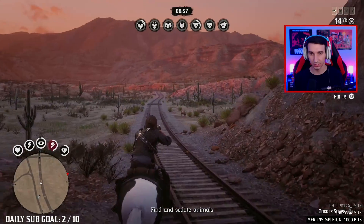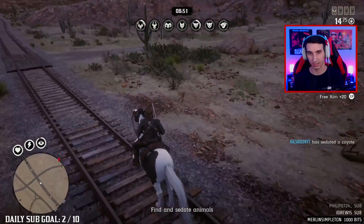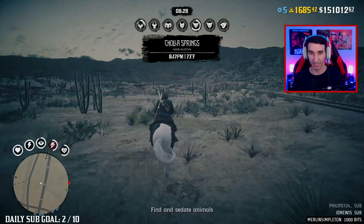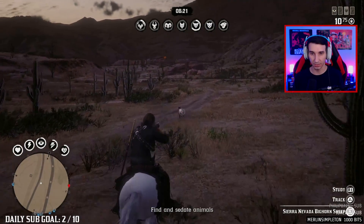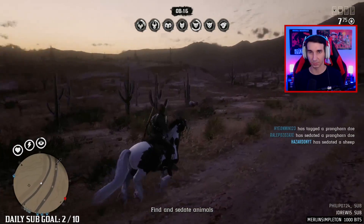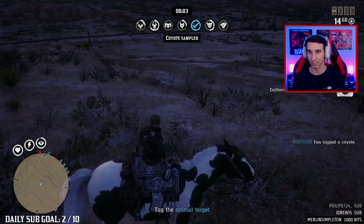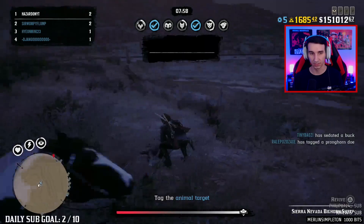We've got a little fox - or a coyote - over here. He's sedated and we're about to tag him now. This will get you good XP and rank you up a lot. Similar to how the trader route event was amazing for the trader role, this will be a great mode too. We've got the Sierra Nevada bighorn sheep now. It takes teamwork because each animal you can sedate and tag three to five times.